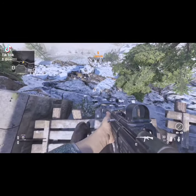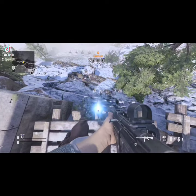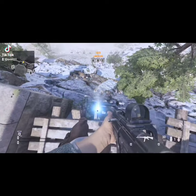So here on Vanguard Multiplayer, go ahead and make your way over to Eagle's Nest, and you want to come to this part of the map right here, and you want to put a tactical insertion down right here, and then you want to wait until you have another tactical insertion ready to place down.